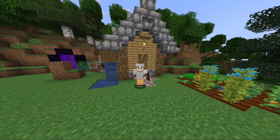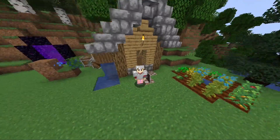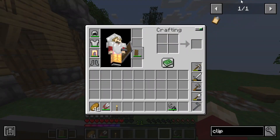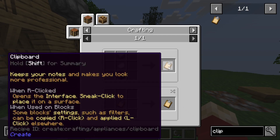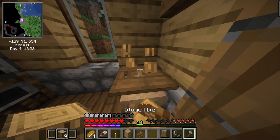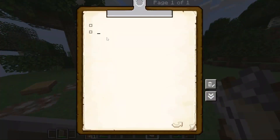Yo guys, what's crack-a-leckin'? Welcome back to another episode of Minecraft. The first thing we're going to do is make a clipboard so I can keep track of my thoughts. All we need is some bark to make some paper. When we open it up, we can type some things in and check things off when we're finished.